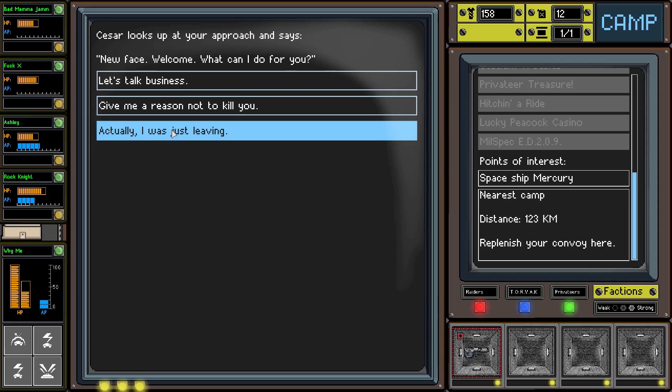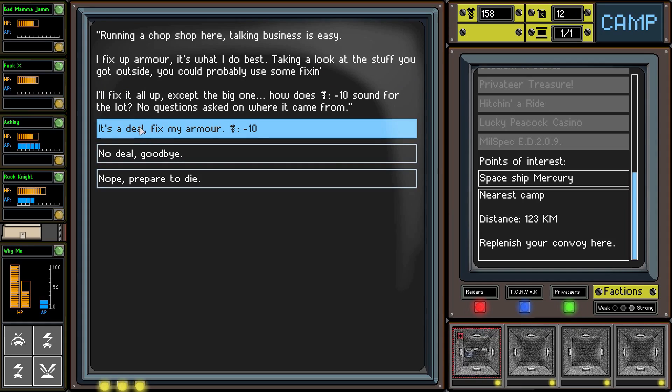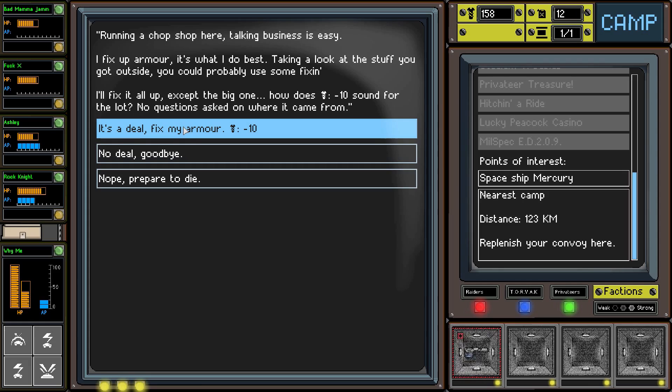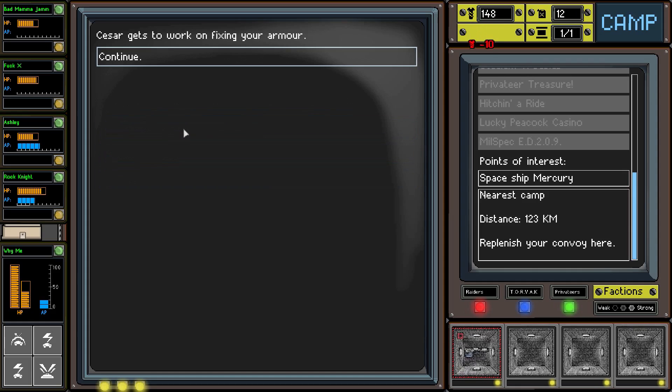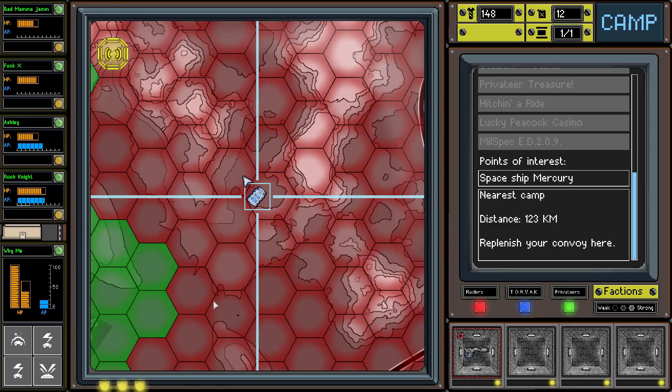Caesar looks up and approaches: 'New face, welcome! What can I do for you?' Let's talk business. 'Running a shop - talking business is easy. I fix up armor, it's what I do best. Taking a look at the stuff you got outside, you could use some fixing. I'll fix it up, except the big one - how does 10 scrap sound for the lot?' Oh man, that sounds amazing - yeah, fix everything for 10! Caesar's methods are unorthodox but he successfully gets the job done. 'Nice, pleasure doing business - don't get shot at too soon.'